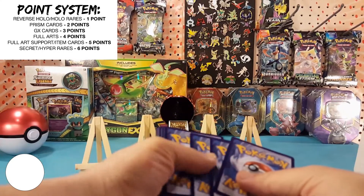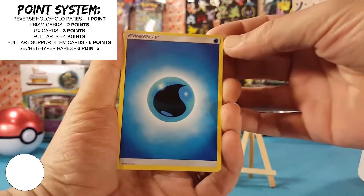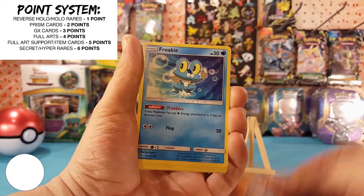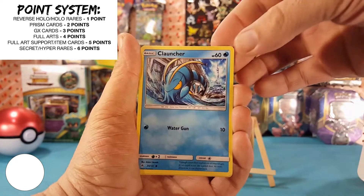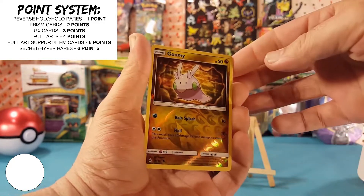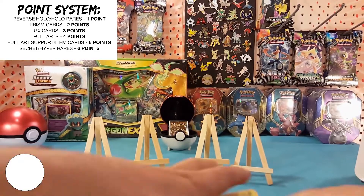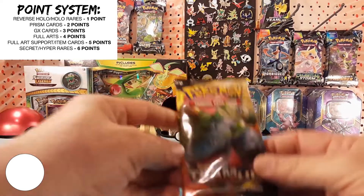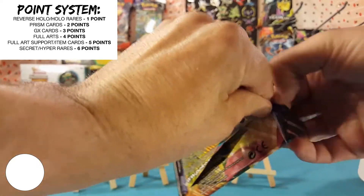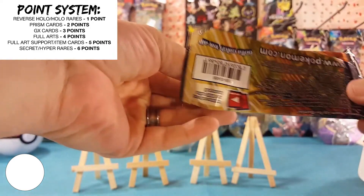Let's go with one of the Team Ups — we'll mix it up. Code card. We have: Steel Energy, Dragonair, Torkoal, Bruxish, Grit, Staryu, Phanpy, Alolan Geodude, Paras, Joltik, Grass Memory which is an uncommon, and Bisharp is our regular rare. Still no points.